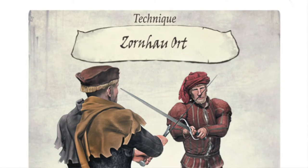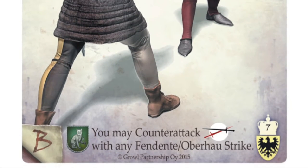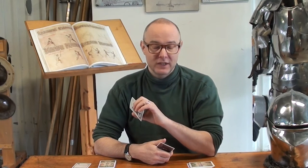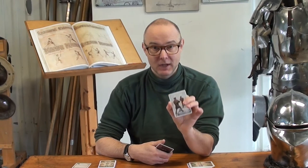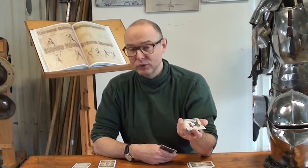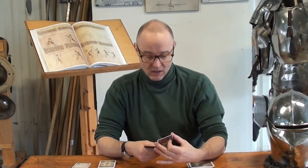Now, Zornhau Ord. This is like the foundational technique of the entire Lichtenau system, as I understand it. Under normal circumstances, you can only counter-attack when you have most Celeritas. But Zornhau Ord allows you to counter-attack when you have most Prudentia — which is a marvellous advantage. You may counter-attack with any Fendente or Omaha strike. It follows the rules of counter-attacking though, so your opponent must also be attacking with a Fendente.